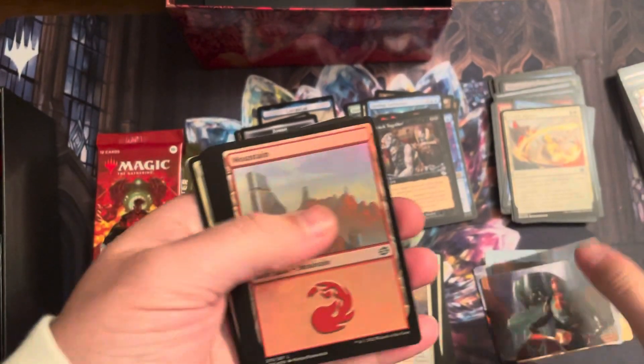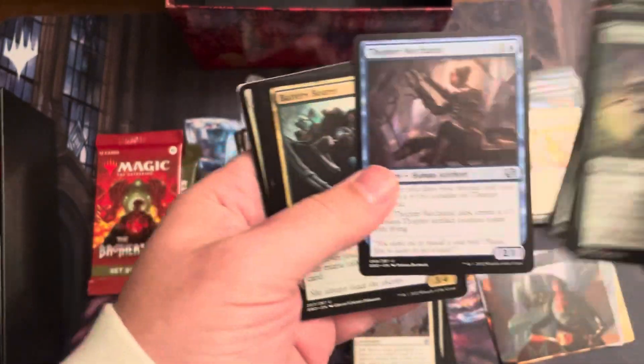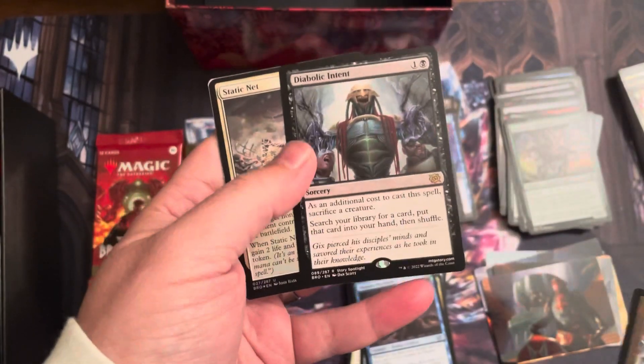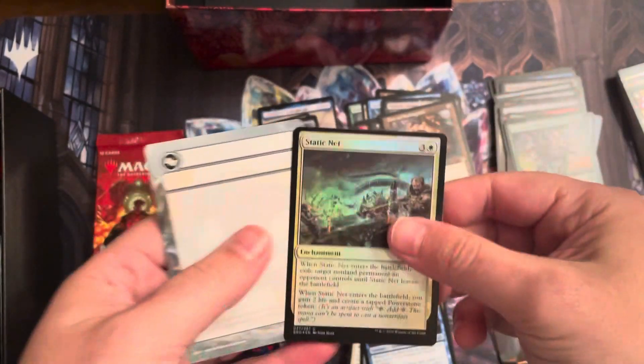Art card, foil land. Commons, uncommons. Door to Nothingness is a rare. Diabolic Intent — that's a really good tutor card for black. Yeah. And Static Orb — that's a crappy foil there.